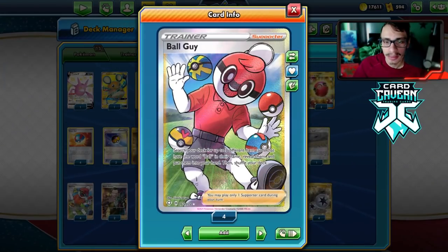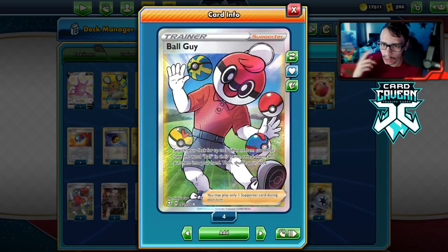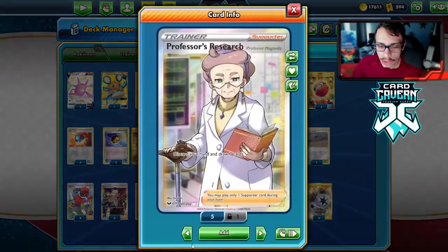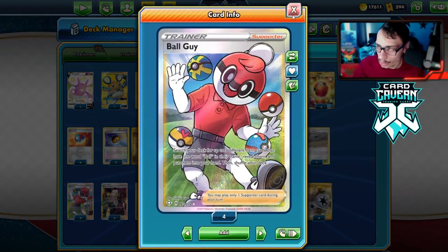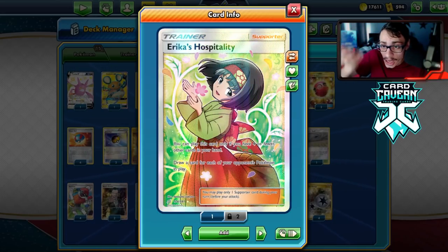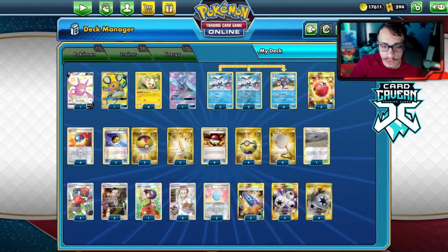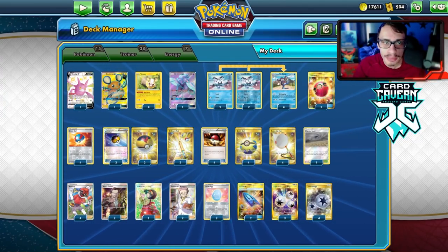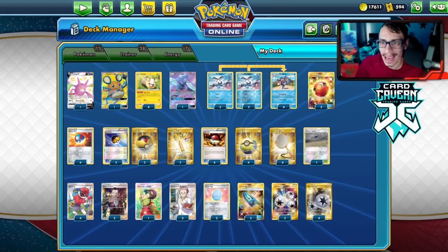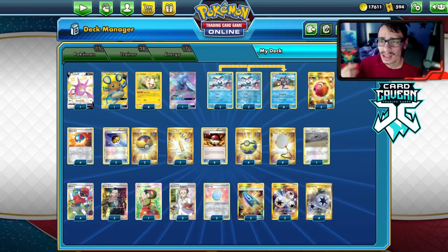Ball Guy himself searches your deck for three different items with the word 'ball' in their name — Pokéball, Level Ball, Great Ball, Quick Ball, Cherish Ball, and so on. I may be playing Eldegoss V to get Ball Guy back. I'm playing two Professor's Research and one Erika — Erika is good in matchups where the opponent fills the bench so you draw six cards, which means more balls and more damage. We also have two Boss's Orders, seven Energy, and that rounds out the list.